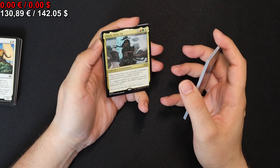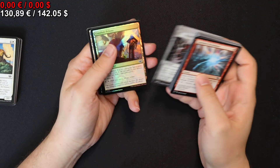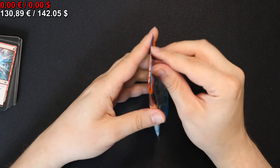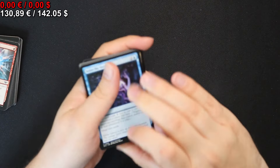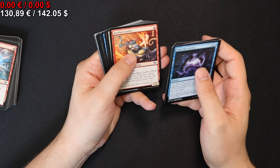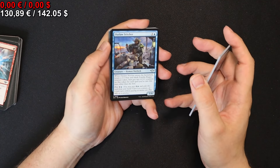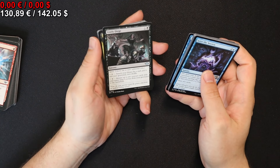On to the next pack we go, where we get Rakdos Chains Up, Heartless Pillage, and Foy Conduit Pylons. And that's it. So in case you haven't noticed, the set is about cowboys — well, among other things. But it's definitely set in a more Western, Italian Western setting.